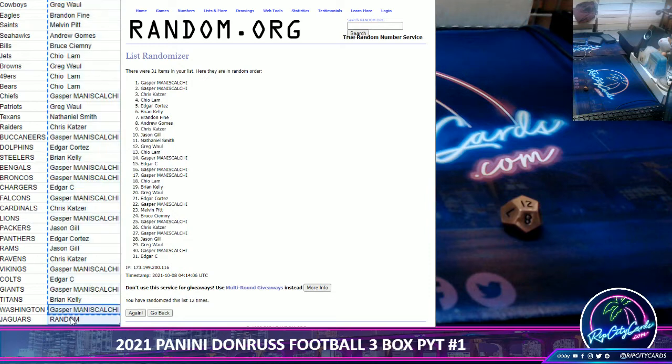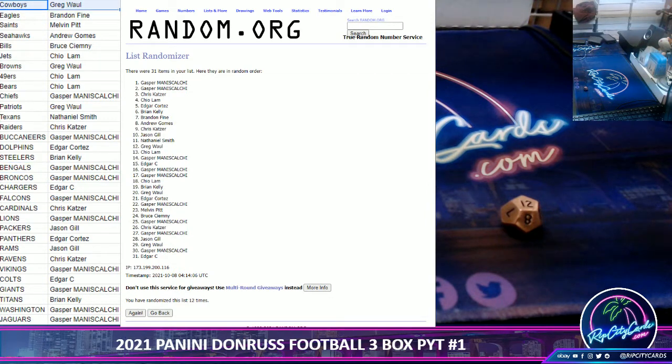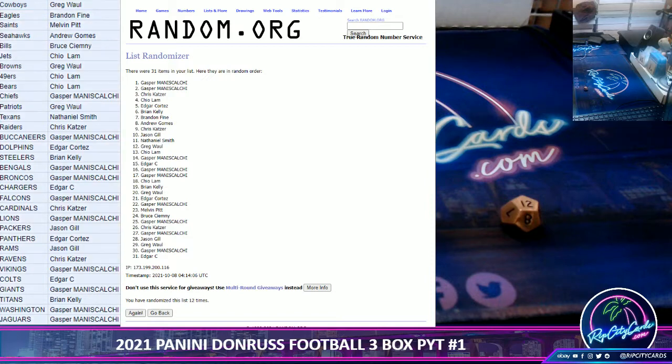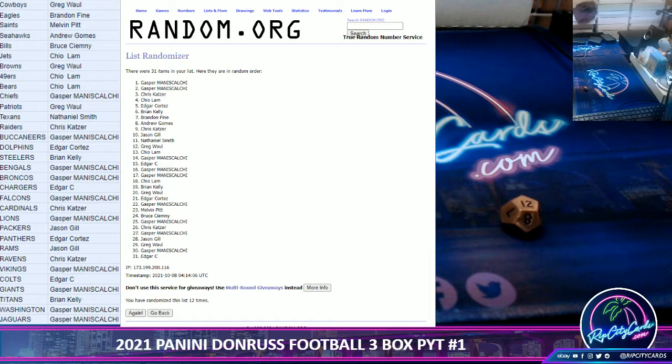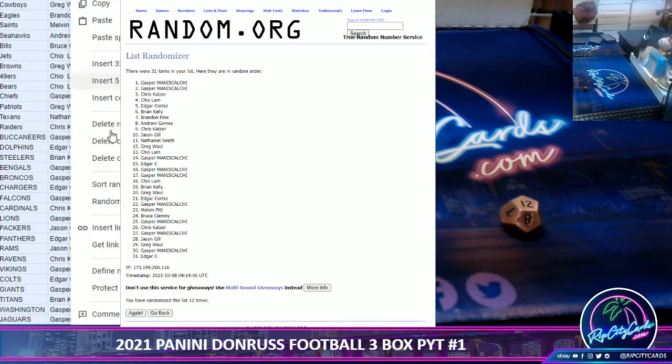Now what I'd like to do is sort it alphabetically by teams, not by names. So you select to the left — remember you have to select everything, including the price. If you don't select everything it mixes it all up. Then sort it by column B.